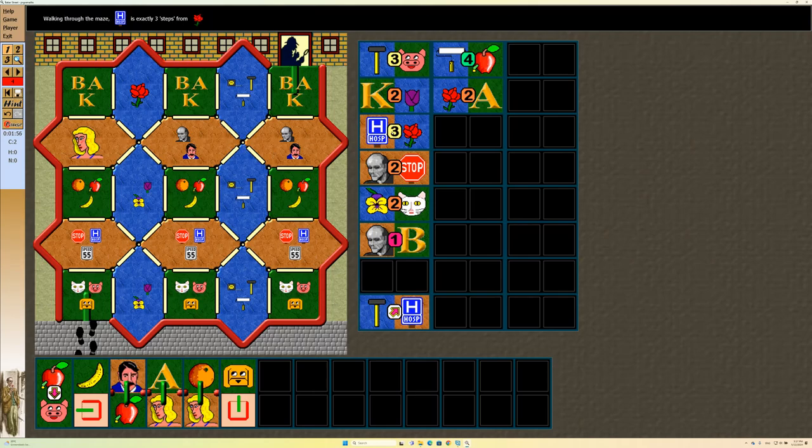Now it says this sign is three steps from this, and we can see that these are all three steps. So we can't use that clue yet. One, two, three — or three. Same: one, two, and three.